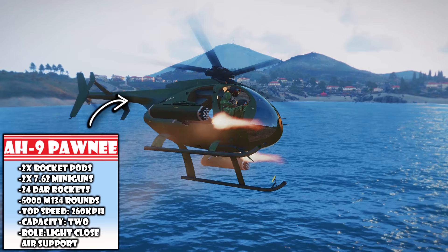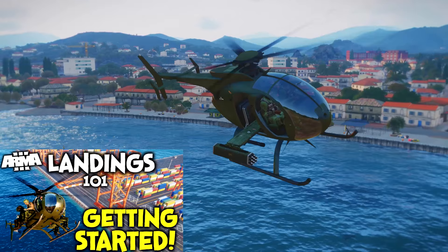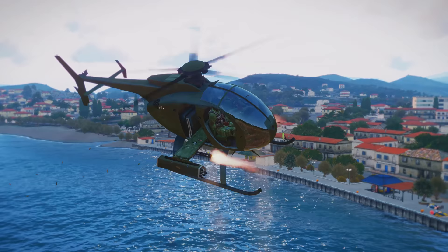Here we have the AH9 Pawnee, one of my favourite helicopters in Arma. It really packs a punch if you know how to utilize it properly. To begin, I would recommend going back to my Landings 101 beginners video to make sure you have a similar control setup to me, because I'm going to be talking about putting these specific controls into practice in a gunship environment.